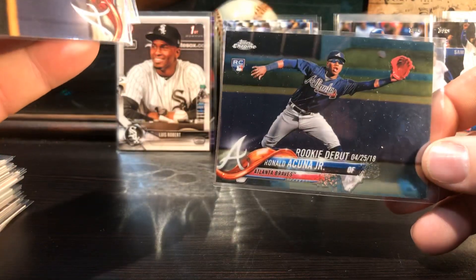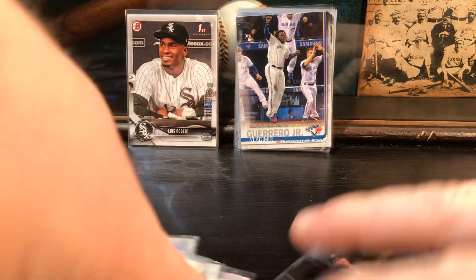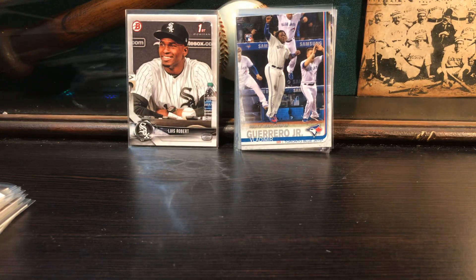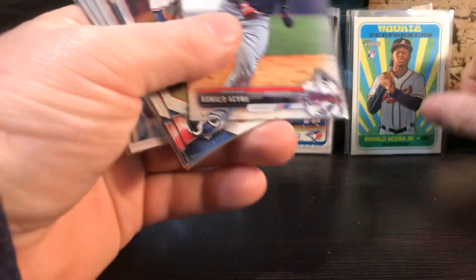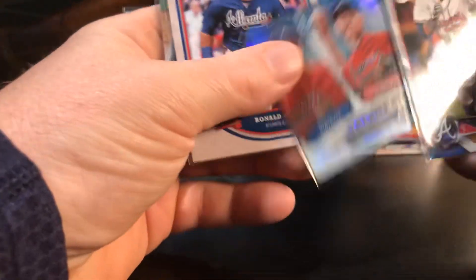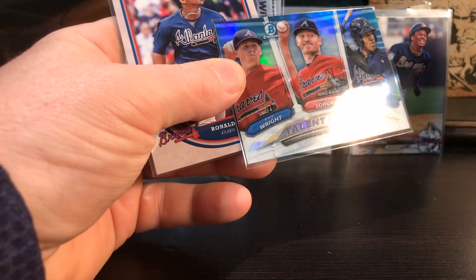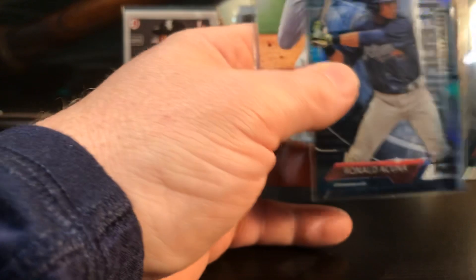Some more Acuña. I've got a bunch of these Acuñas. Chrome, paper, paper, paper, paper. New Age Performers. That's the Acuña Draft and these are prospect cards with Bowman. This one's cool because it's got Michael Soroka on it and Acuña. Actually pulled this out of a pack. There's the Chrome. There's another Draft.